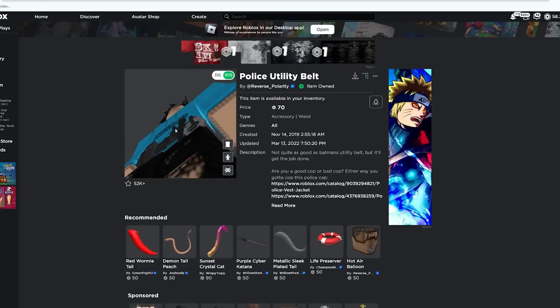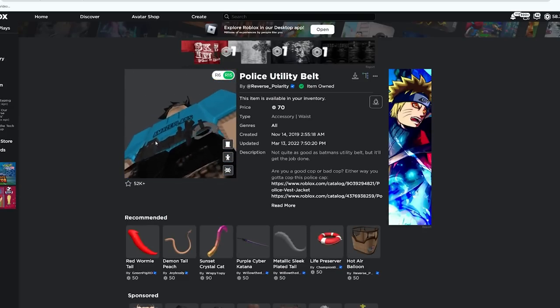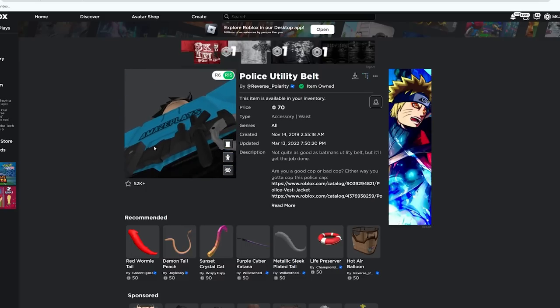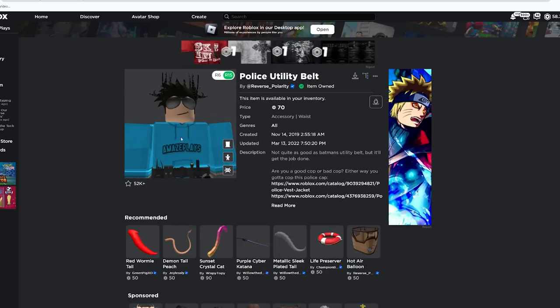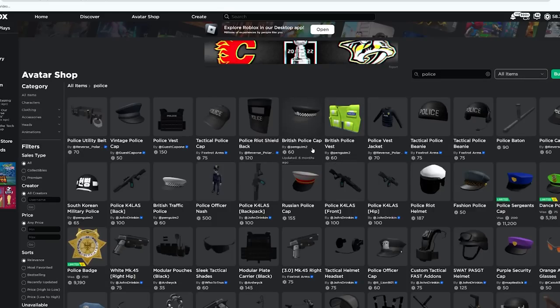Straight away we've got this belt, and if I open it in a new tab you can already see it adds more 3D detail — we've got 3D handcuffs, a 3D little radio, and what I think is a baton. It wraps around and you can actually see it in 3D; it's not just an image on a shirt. This is 70 Robux. I own this and I'm going to show you some of my avatars.